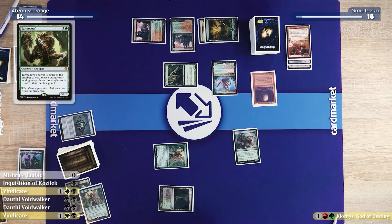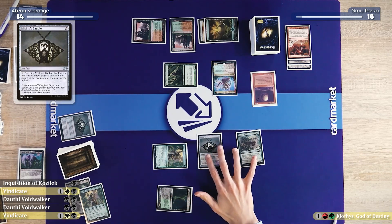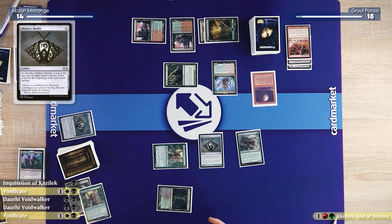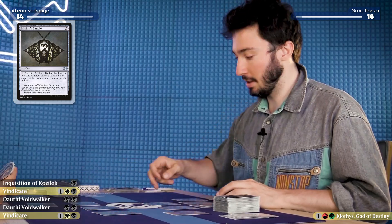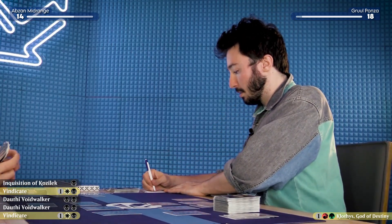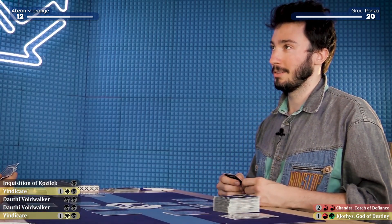Well, at least you get to cast that. That's currently a 3/4. And then I'll play a Mishra's Bauble and pass the turn. Trigger — I will eat the Hierarch. 20 to 12, that's with my Clothis trigger. I will draw.